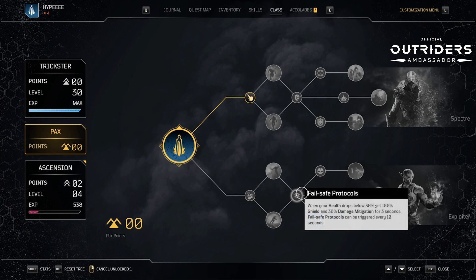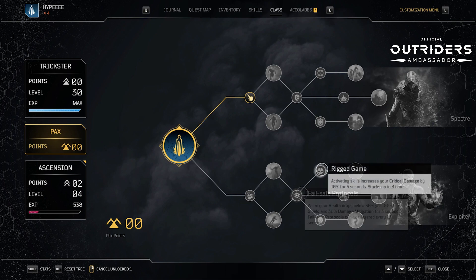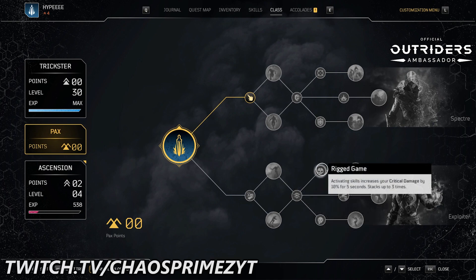Failsafe Protocols — when your health drops below 30%, you get 100% shield and 30% damage mitigation for three seconds. Failsafe Protocols can be triggered every 10 seconds. That's actually pretty good for staying in the game. Rigged Game — activating skills increases your critical damage by 10% for five seconds, stacking up to three times so you can get 30% critical damage.